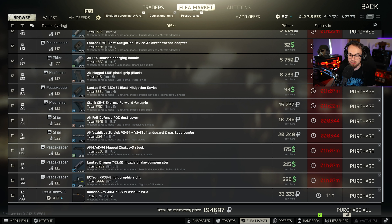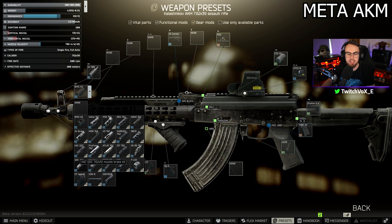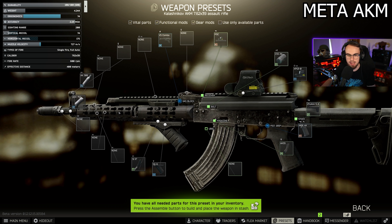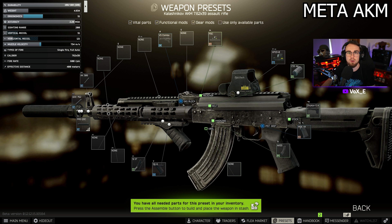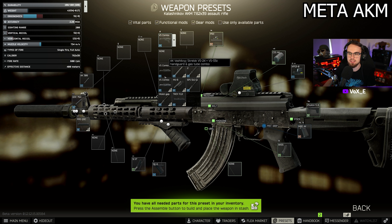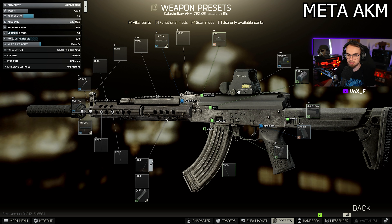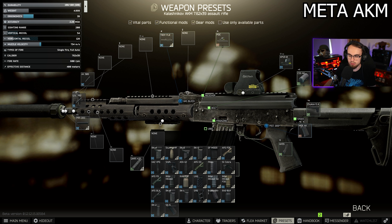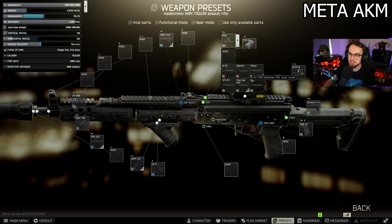This entire build will set you back around 194,000 rubles including the gun, which isn't so bad. Now for the meta AKM build — we're changing the blast mitigation device to a suppressor setup. We switch to the KAC QDC muzzle brake kit — the silver-looking one has really good stats, weirdly better than the blast mitigation device. We put the PRS QDC suppressor on top of that. For handguards, we're changing to the AK Troy, which is currently the meta handguard. With the 4.2-inch guide, I'm sticking with the Stark SE-5 Express as the best foregrip.